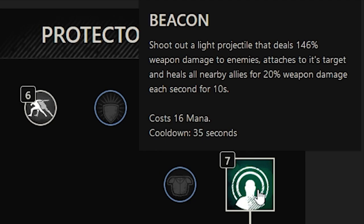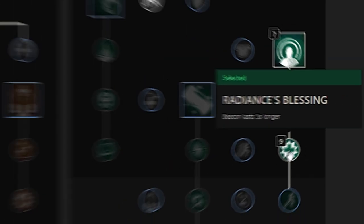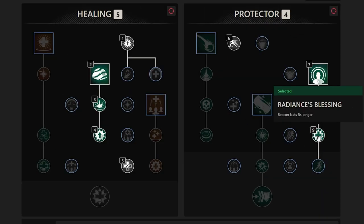Beacon is a great way to place heals on your tank or directly on the enemy so that tanks and melee teammates can benefit from that AoE healing. Sacred Ground and Beacon together can easily full heal a tank in battle and can keep you alive during those large AoE mob pulls. After we snag Beacon, we want to get its first and second passives for the increase to Beacon's size as well as the duration.